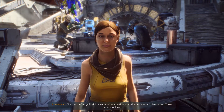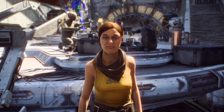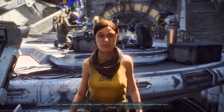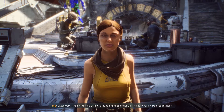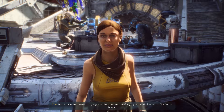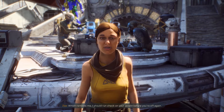I'm guessing Fort Tarsis wasn't in your plans before. The Heart of Rage — I didn't know what would happen, or where I'd land after. Turns out it was here. Happy you stuck around? Yeah, I like it. Not sure what I expected, but this place grows on you. I wasn't meant to be here myself — I was in a strider out of Heliost, supposed to end up in Antium. Cataclysm hit, the sky turned yellow, ground changed under us. The survivors were brought here. I got good work, had a kid. The fort's home.